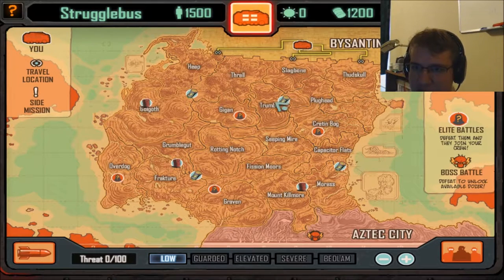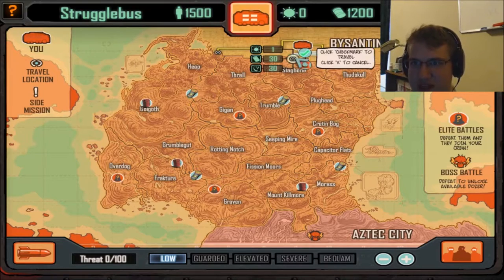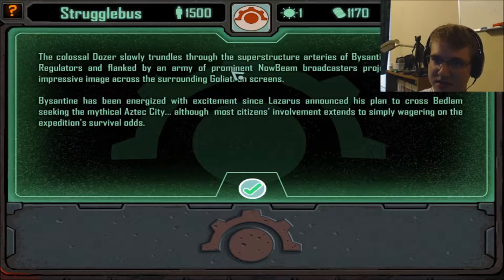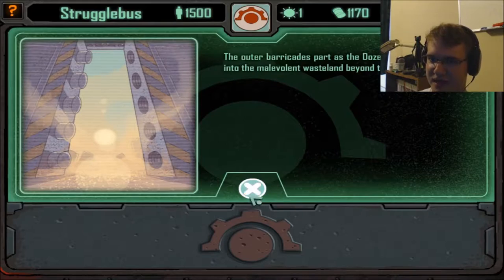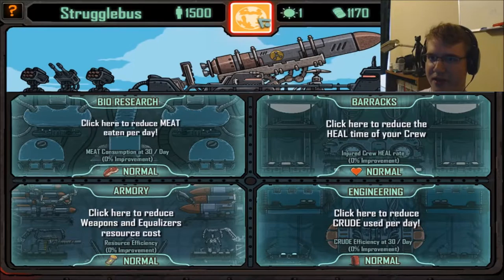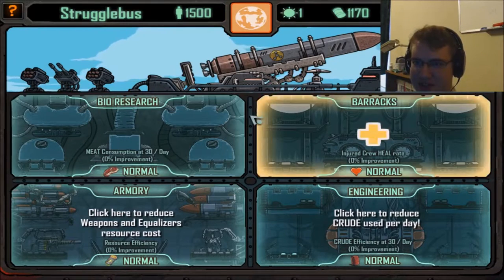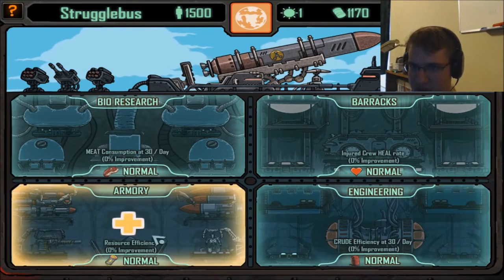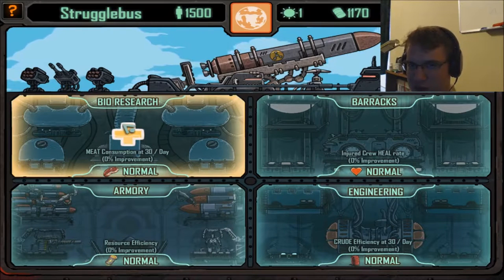I am choosing where I'm going to start off at. If I choose here, I can grab these energy cells, fight this guy, potentially get a nice elite unit. You want to choose the most complicated path imaginable. I forgot that you can use energy cells to upgrade your stuff — making it so that you use less crude oil, or people heal faster, or resource efficiency.